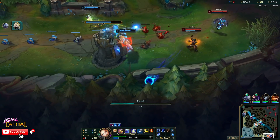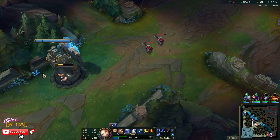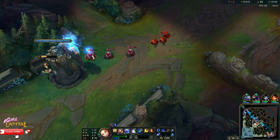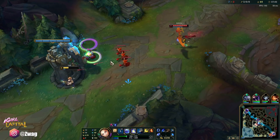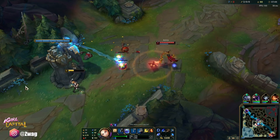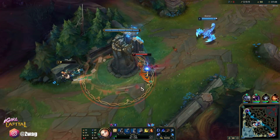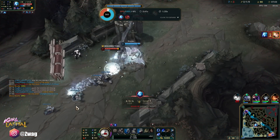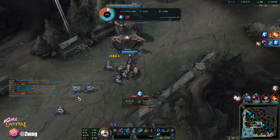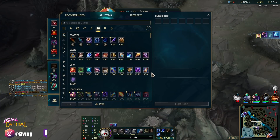We've got Lost Chapter now with an extra book. I don't want to lose this wave though. I think I'm going to lose a wave regardless because Anivia can hard shove. Oh, she might kill me here. I'm alive! Oh, I'm dead. I'll take it — an assist is cool.